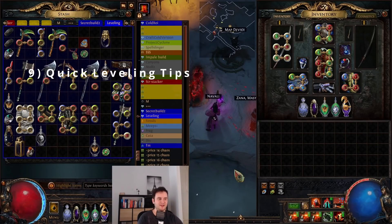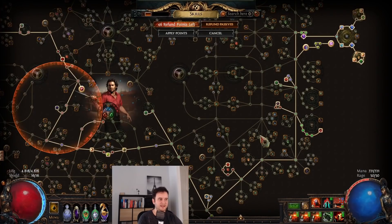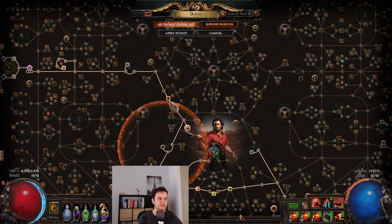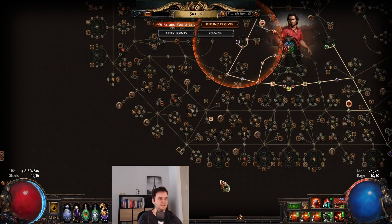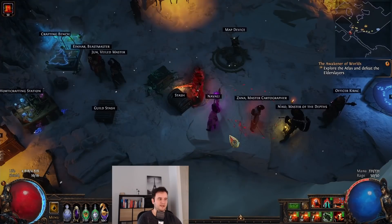I'll end with a very quick leveling section. Usually I do leveling sections because a character might be annoying to level, but with Cyclone this is really a no-brainer. You're in the Duelist area, you're Cyclone — just take whatever damage nodes you can get. You can even path to Resolute Technique, take all the damage nodes on the way, and just respec later. Regrets are so cheap this league. When you're Slayer, at level 33 immediately get the Slayer AoE node — you can level with Cyclone, it's really smooth. Get some movement speed boots alongside it so it doesn't feel too bad.